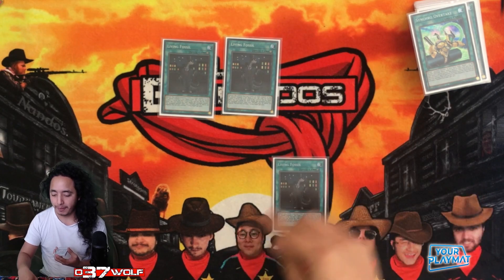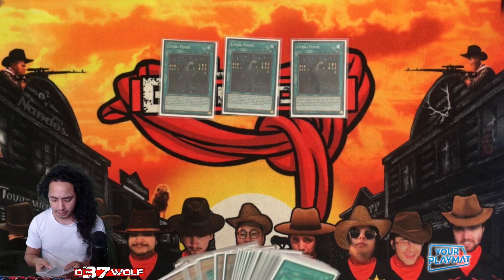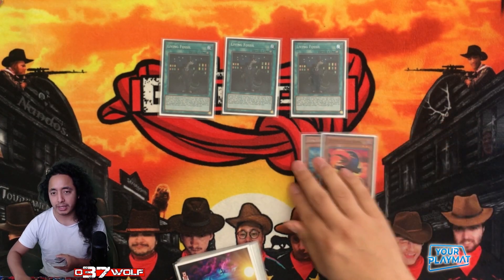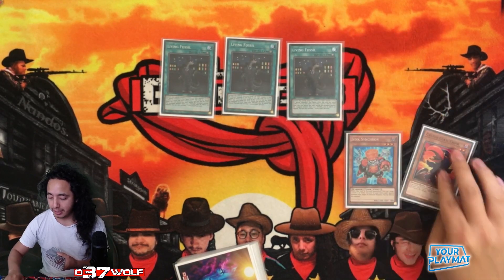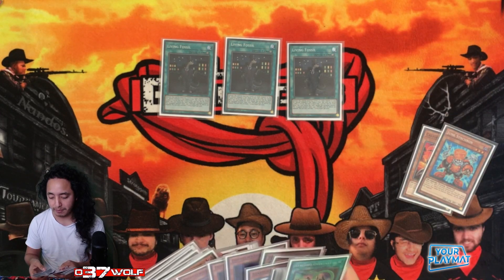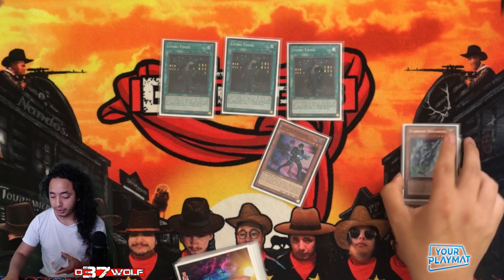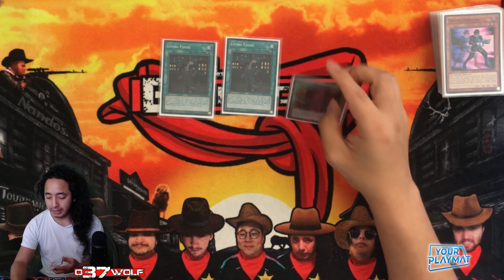Or Living Fossil gives you a secondary play — let's say you go Speeder and they Imperm or whatever, that's fine. Then you bring this back, make Chaos Ruler, and mill into Doppel and the level twos, then do your Accel play. That's why Living Fossil is amazing. Bringing back Herald is also quite important in the grind game.